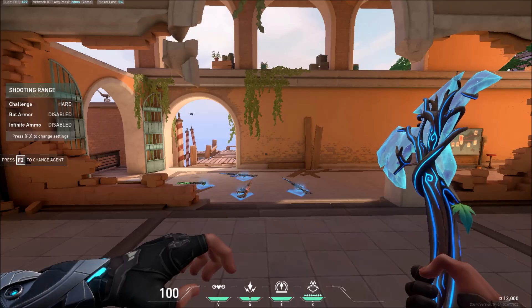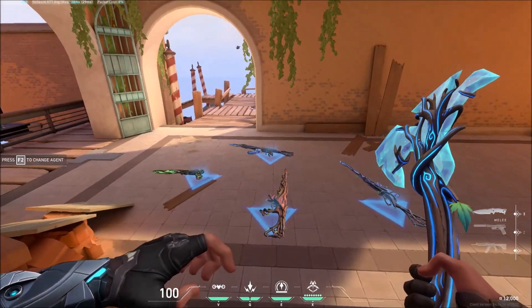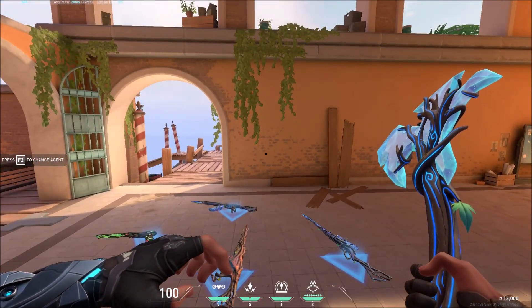The axe is pretty good. The pullout animation is very good — you can see some leaves falling out of it, and the sound it makes while inspect is also very good.